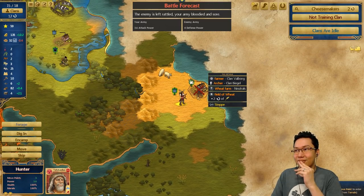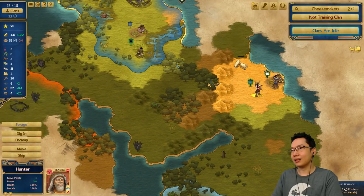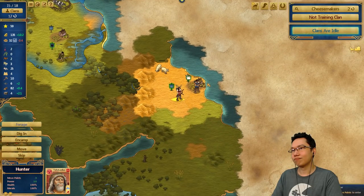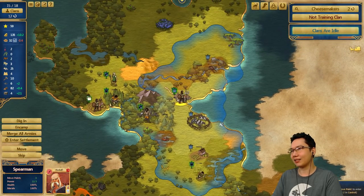We fully hunted that area — I forgot about that. The enemy is left rattled; our army is bloodied and sore. I accidentally overhunted some stuff there, but I guess that's fine. I don't really know what to do with this hunter — Te Excellius, you're currently 6 in honor. We are getting stone blocks though, which is good. The caravan is here as well. Maybe I'll just use you to explore down this side a little bit. We have a spearman which needs to go up this way.